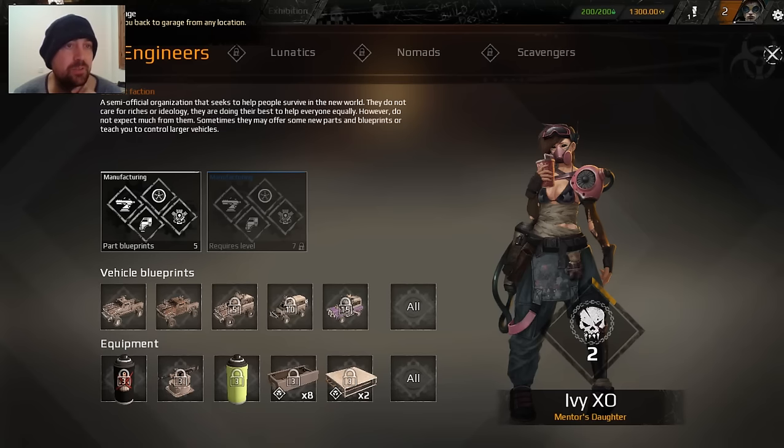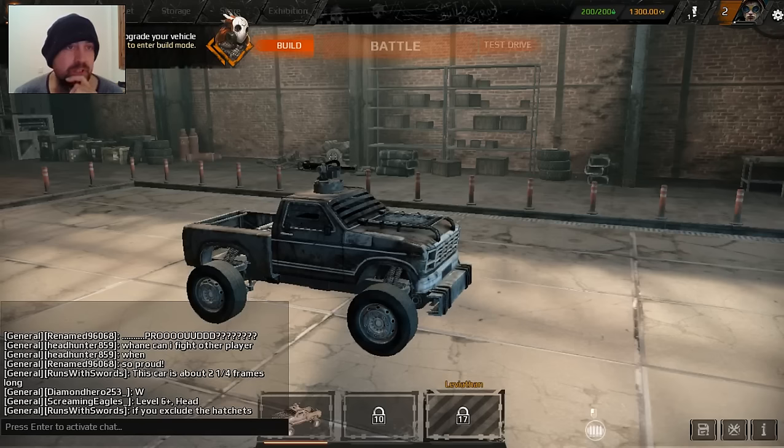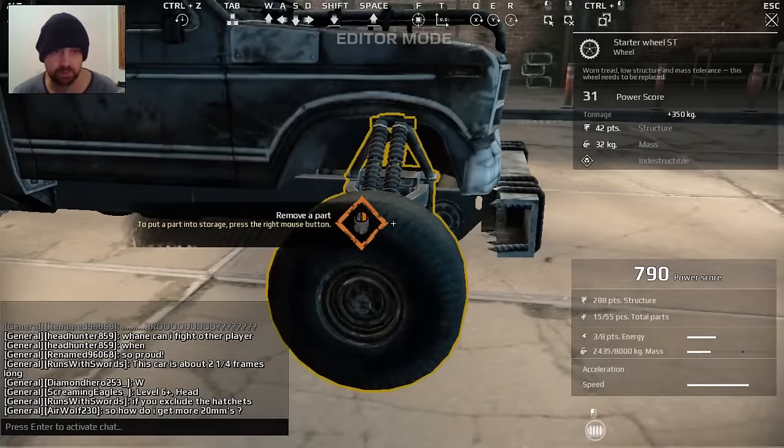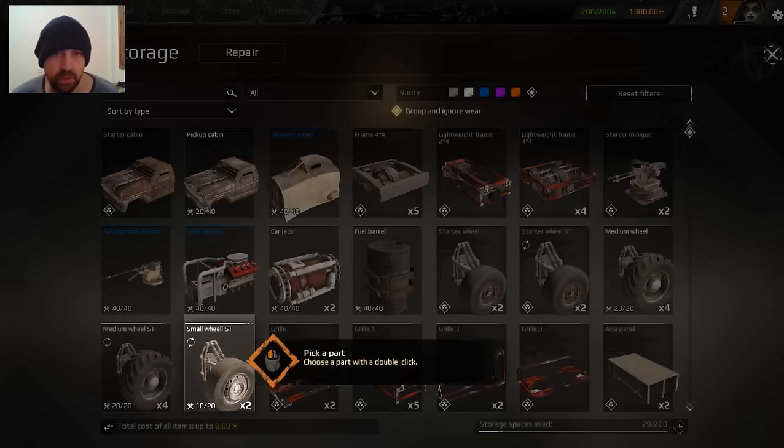Home brings you back to the garage from any location. Upgrade your vehicle - click on build button to enter build mode. Start a wheel - ST wheel. Remove the part with right click. I don't have to click on it or anything. Open your storage. So it's given me the parts. I bought a vehicle and it gave me the parts. See this autocannon 20 millimeter, the light engine. When they're destroyed, do I get them back? Because I paid real money for that. So we haven't lost any stuff yet, but I think when you lose a part, you lose it - unless it's a certain item. Like if it's this fuselage cabin, the blue name - do I keep it? That's the question I need to test.